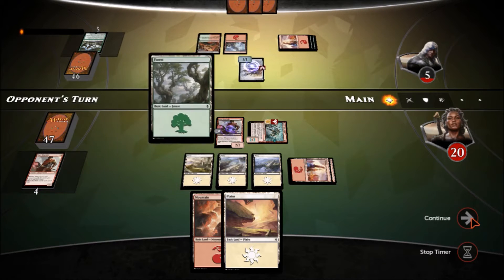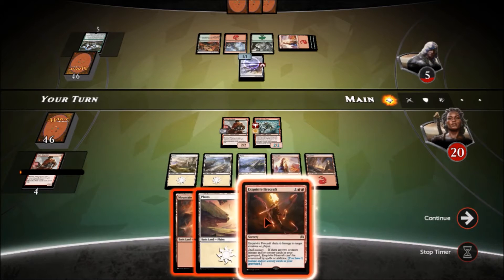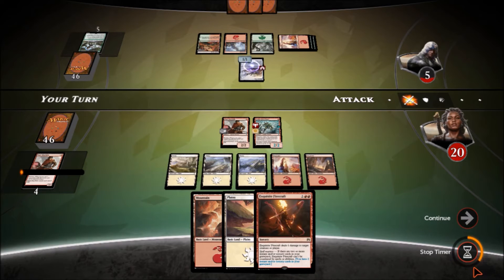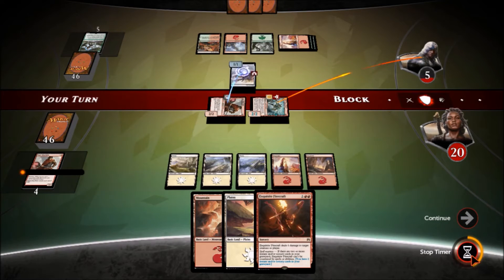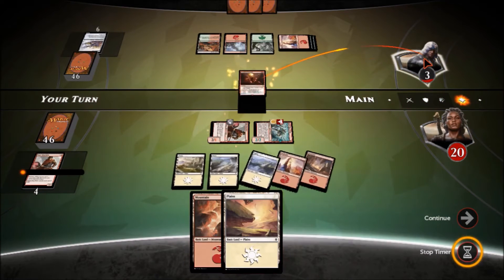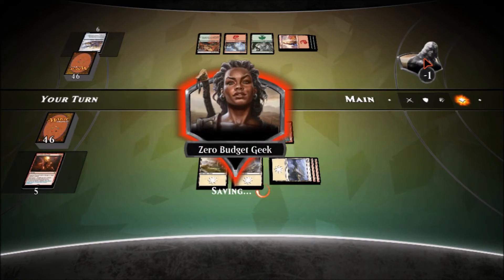A Titan's Strength would be nice — that's what I need to draw right now. Let's attack. He blocks, takes damage, and we Exquisite Firecraft him for the rest. All right, thank you Mono Toxico, thanks for playing.